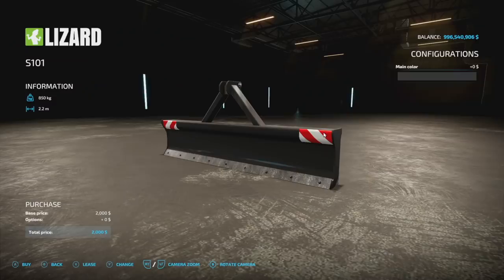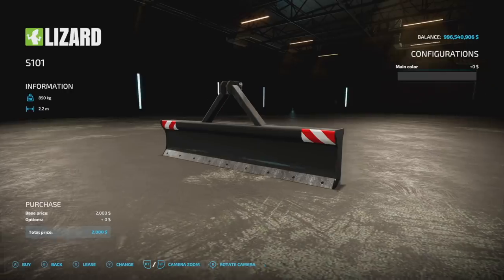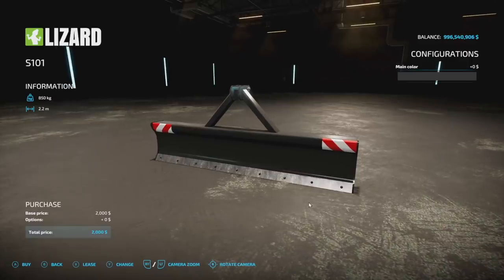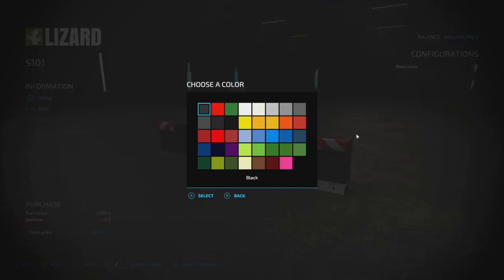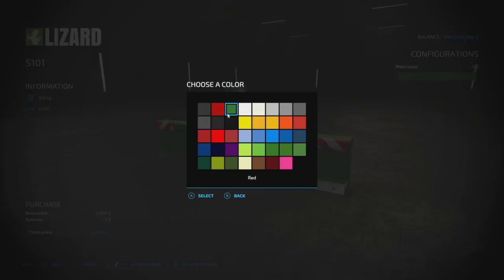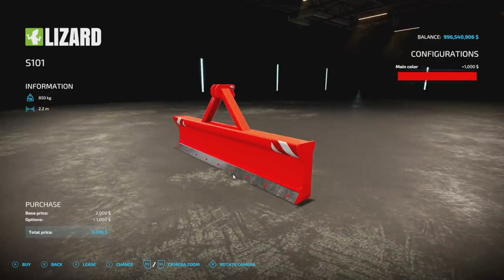Your last mod today is the Lizard S100 — it came out about a week or two ago but wasn't working on consoles and then disappeared. It is now back. It's a simple blade that can be used as a weight, decoration, or to move materials around. You can paint it whatever color you want — we even have custom colors: black, a nice custom red, and a custom green, plus every other color under the rainbow. This is from Dutch Modding Inc. and they do a really good job.